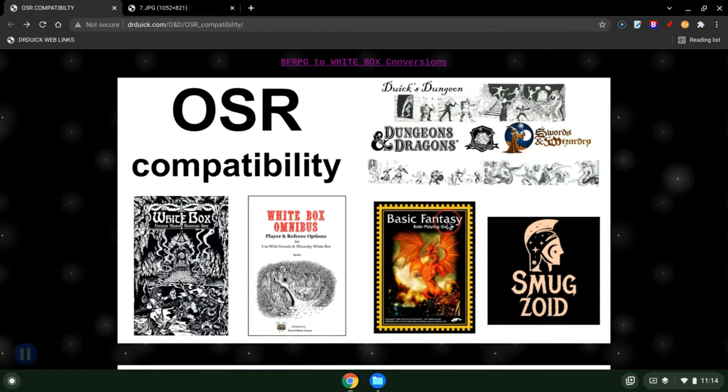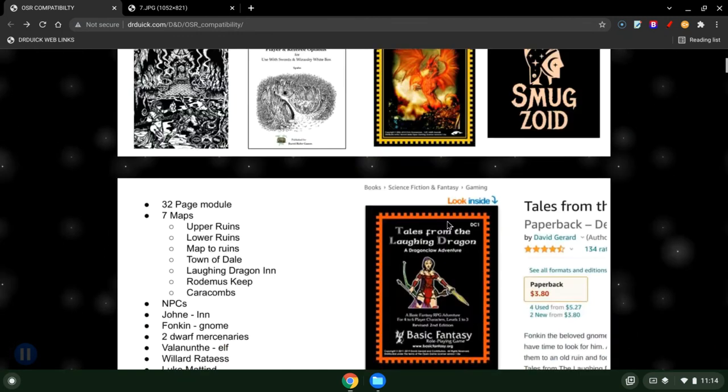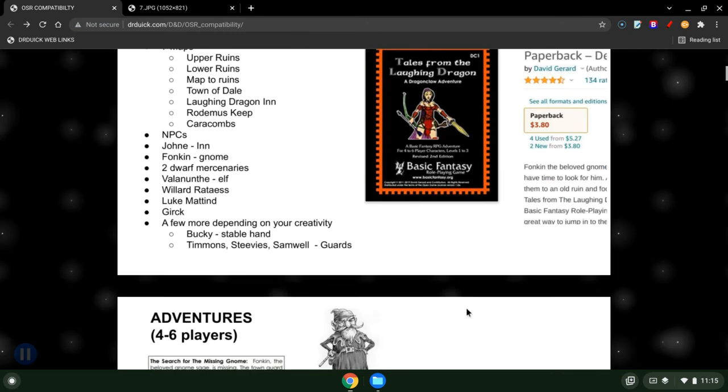A lot of it's the same. It talks about how to take White Box, which is my preferred game of play, and use Basic Fantasy. I give a big overview about what Tales from the Laughing Dragon can be used for. For what you pay — $3.80 for the paperback book — it's totally worthwhile: 32-page module, seven maps, NPCs. If you want something really easy and cheap as a physical copy, some people don't like using PDFs or printing them all out. You can get them right on Amazon.